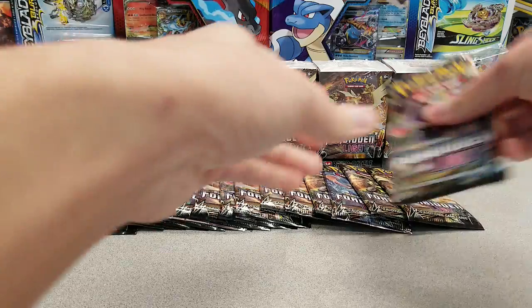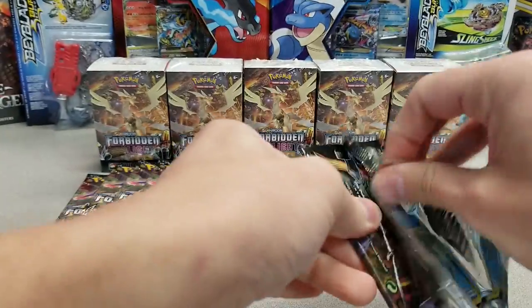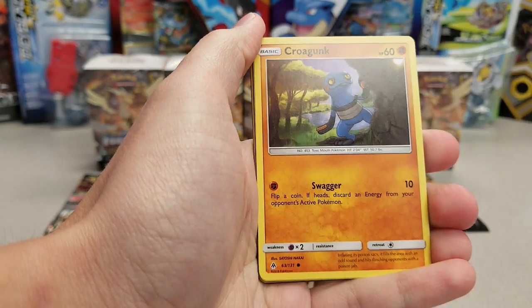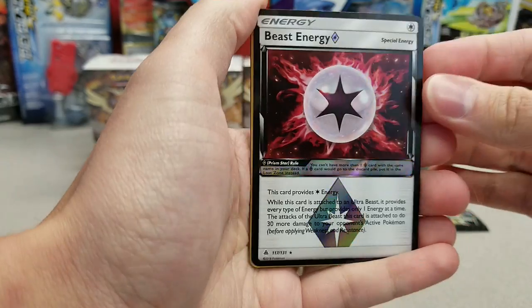But for now, let's start cracking these packs, because I'm going to need these codes — I don't have any Forbidden Light codes readily available right now. And that's how we're going to get them. So we've got a Burgmite, Skrelp, Furoki, Croagunk, Execute, Beast Energy — first pack!